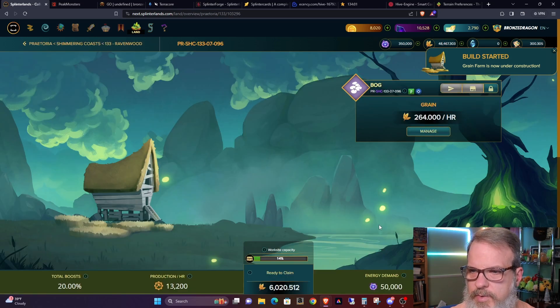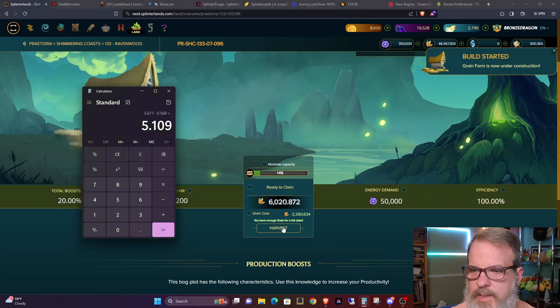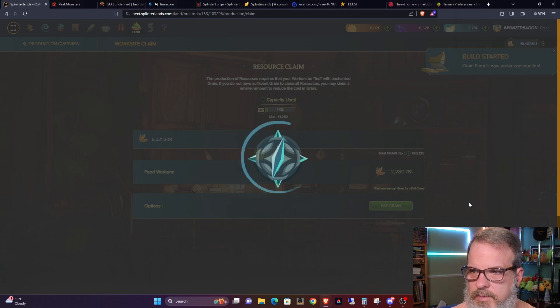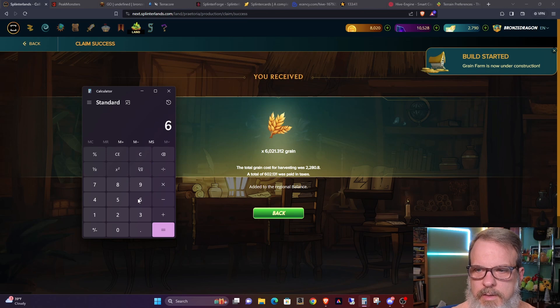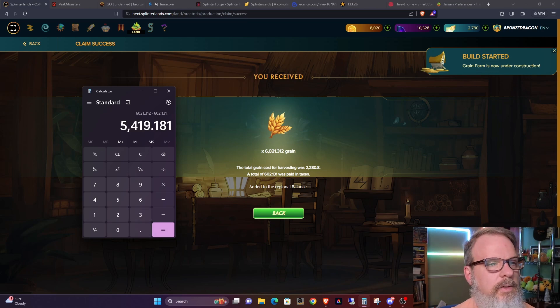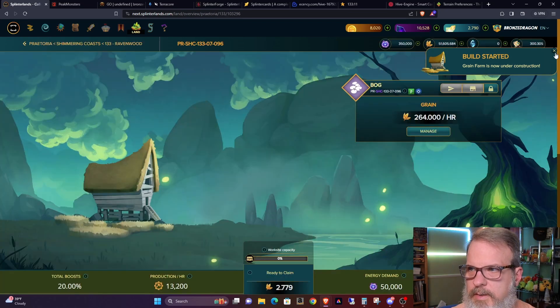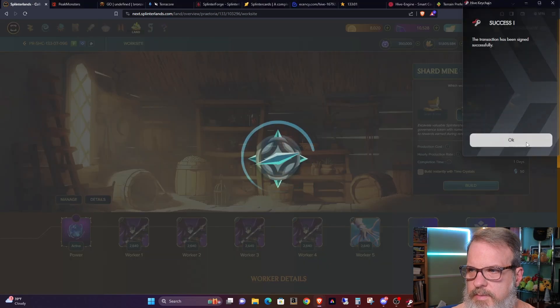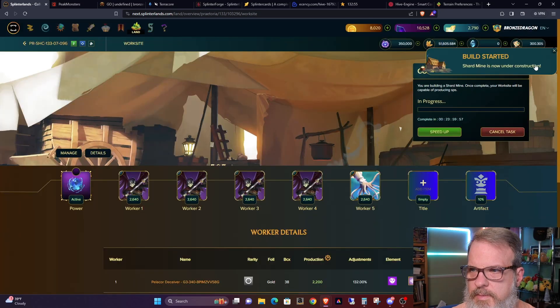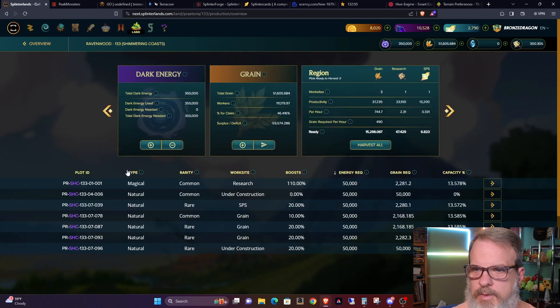Now let's go down here and do the same type of thing. This is a rare plot — let's do the harvest. It has approximately 10,000 production points and a 10 percent totem on it. 6,021.312 minus the tax of 602.131 equals about 5,400 grain net. Now let's go back and do the opposite — change this over to a shard mine.